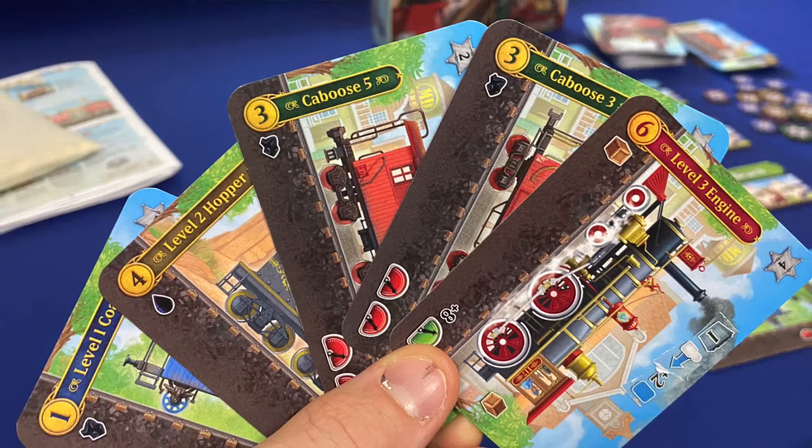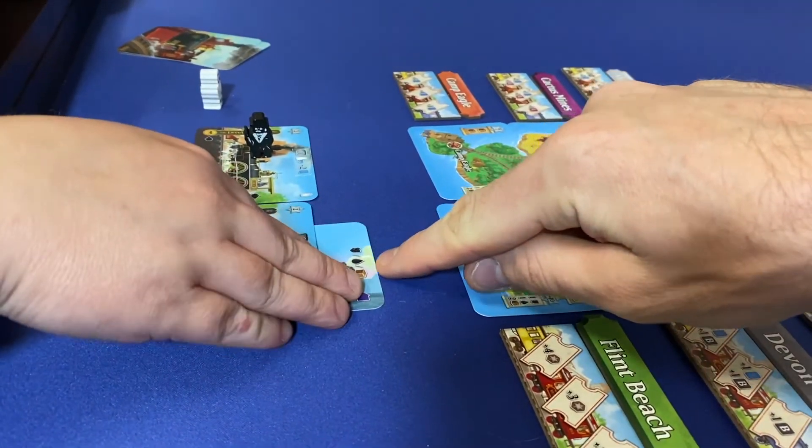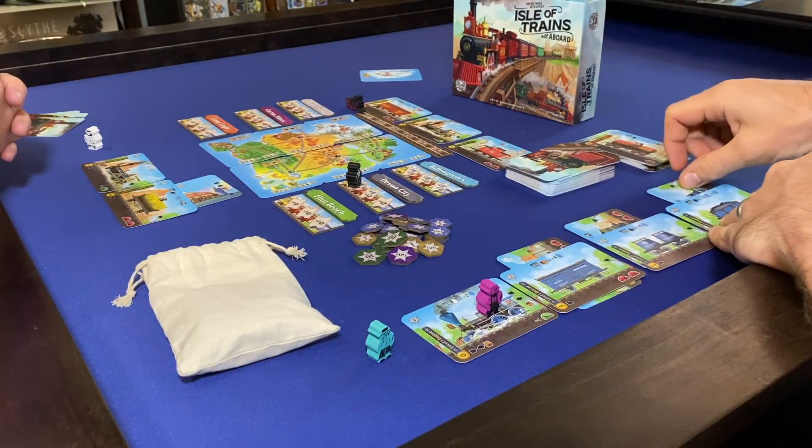As much as I like multi-use cards — and believe me, I love multi-use cards — I think the visual presentation of the train cards was too busy for me. Having this disjointed link between the picture of the train, what resource it is if it's used as cargo, the specific capacity that it has, and the fact that it lists an ability makes the cards themselves visually cluttered and kind of hard to read. And other players access your abilities — the abilities on the trains that you put out, aside from the passive abilities on the cabooses.